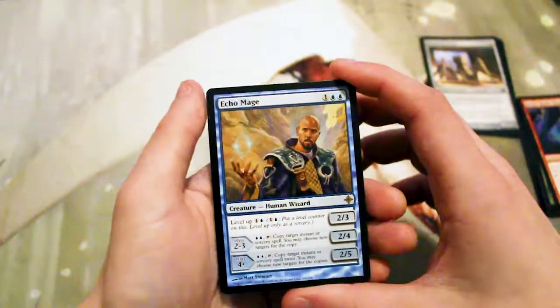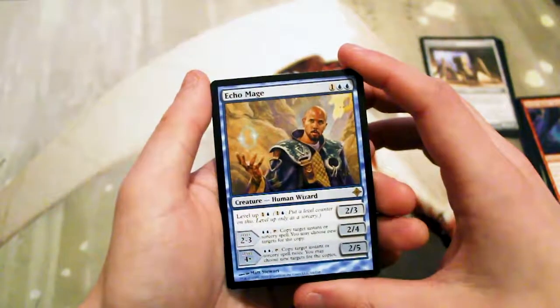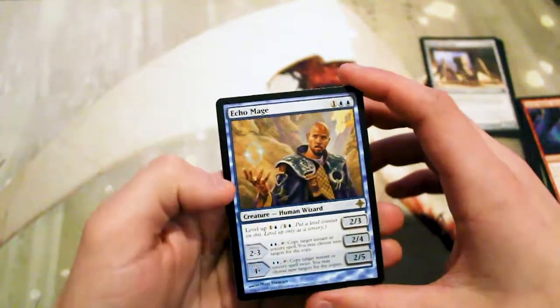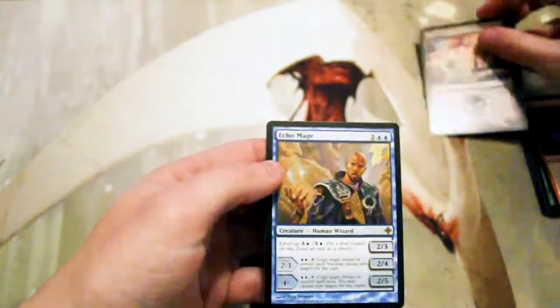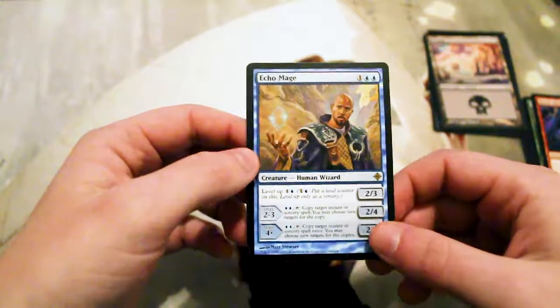At level 4 or higher, tap it with 2 blue — copy target instant or sorcery spell twice. You may choose new targets for the copy, and it also becomes a 2/5. Really not the best rare, I don't believe. I don't think it's really seen any major play.